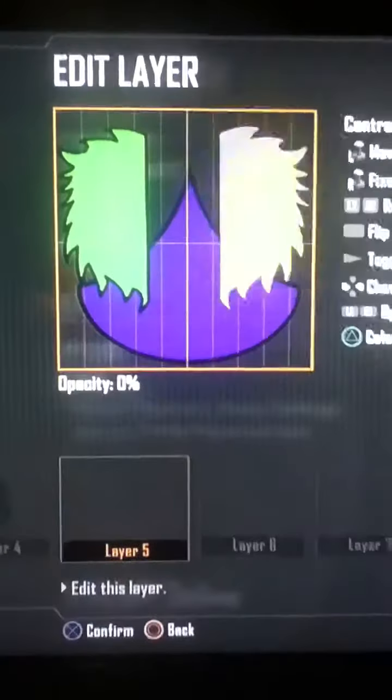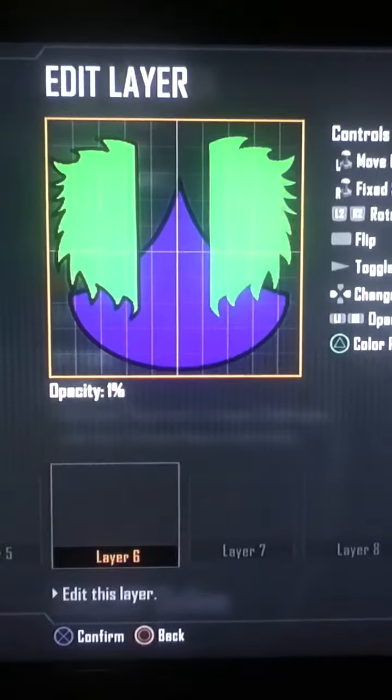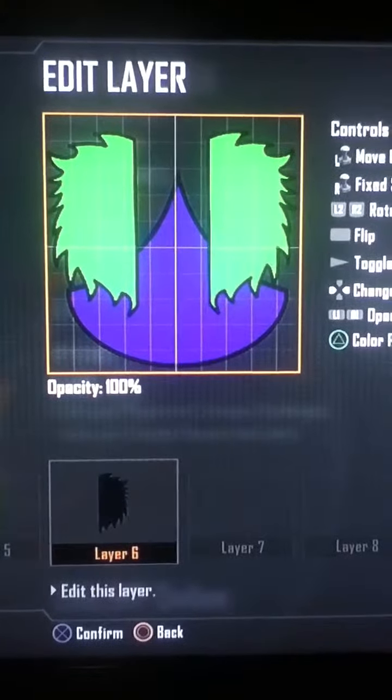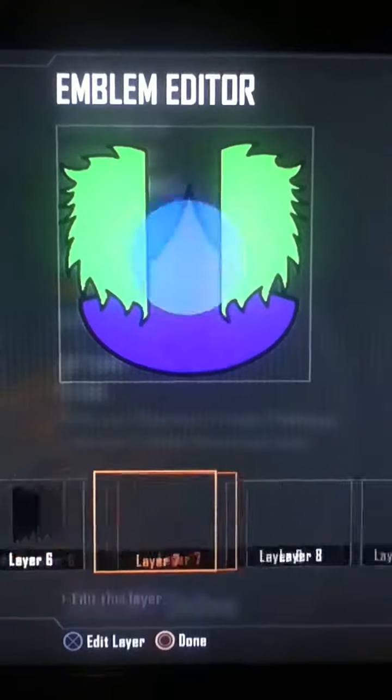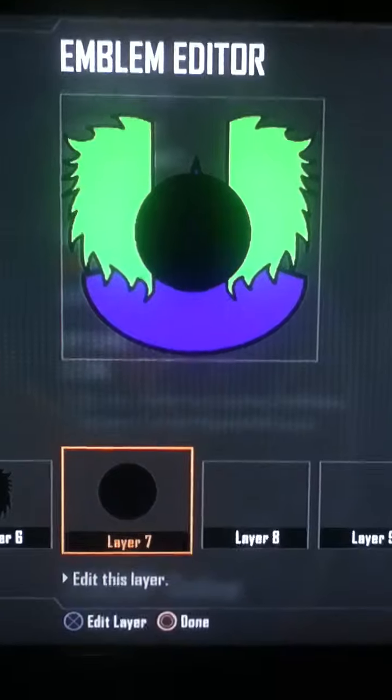Here we go. And then the next one, you do the exact same thing with the hair on the other side — just enough room in there for a head. Now you'll do a circle, make it black, put it right about in the middle.